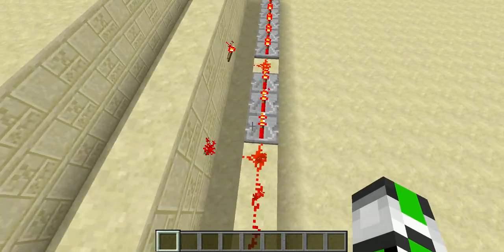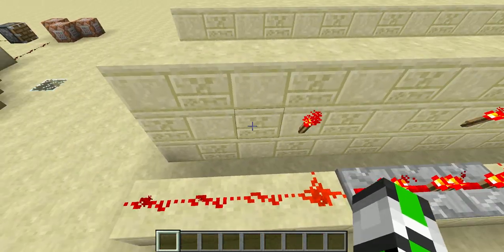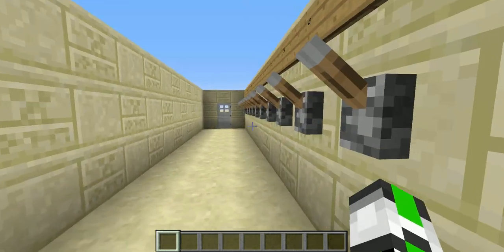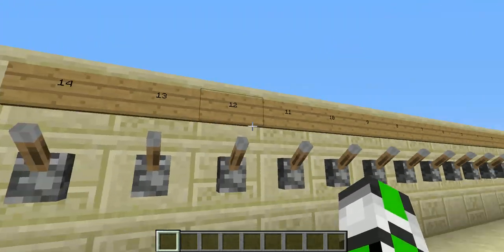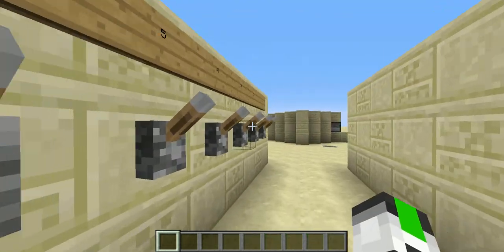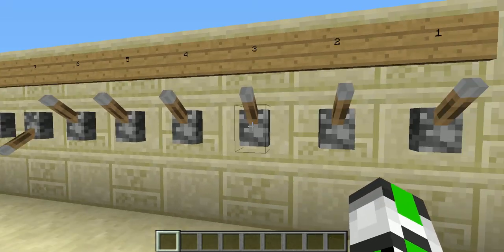You can do anything with it. You can do it in another place, you can put all the torches in another place, so you can set up your own combination. It's just a simple combination lock which works pretty cool.